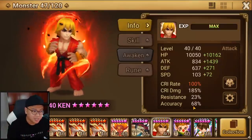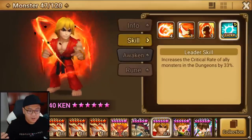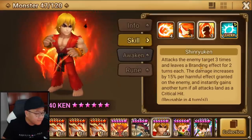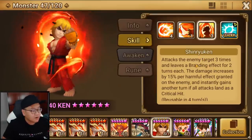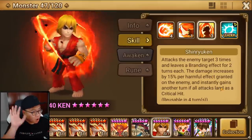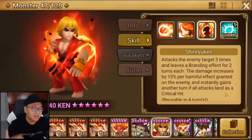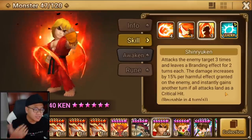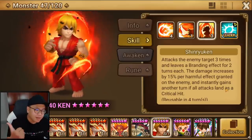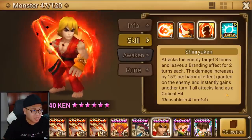He awakens into accuracy, which is really awesome for a unit that has a lot of debuffs. Skill 3, Shinryuken, can leave a branding effect, do damage according to debuffs, and instantly get a turn if all attacks land as a critical hit. So max crit rate will give you instant turn all the time, which is cool. Branding plus damage according to debuffs screams PVE to me.